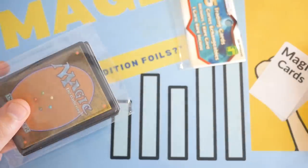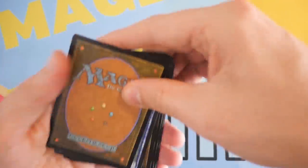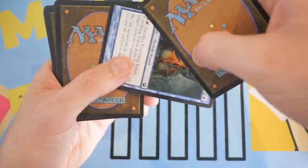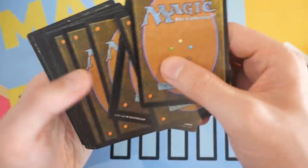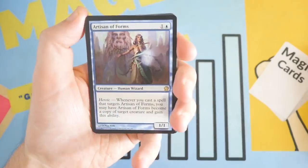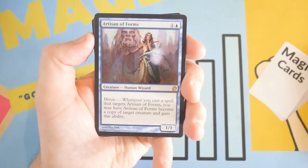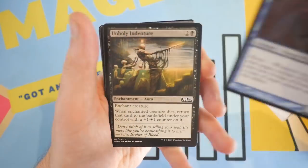Next pack! I'm gonna have to do a lot of cleaning up after this thing's done. Flip that over into the back — there's our rare right off the bat. Artisan of Form. The order is just so random with these packs — it's very hard to search if you are looking to do that.